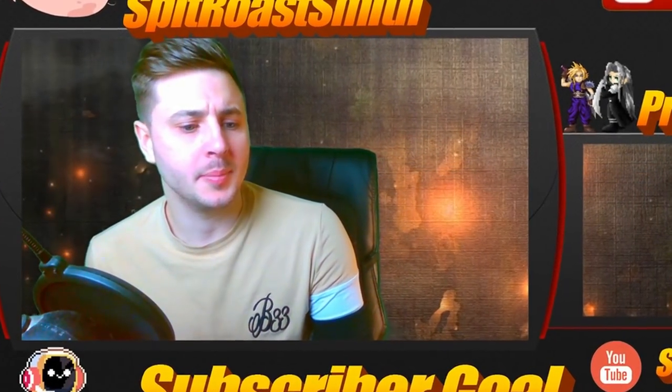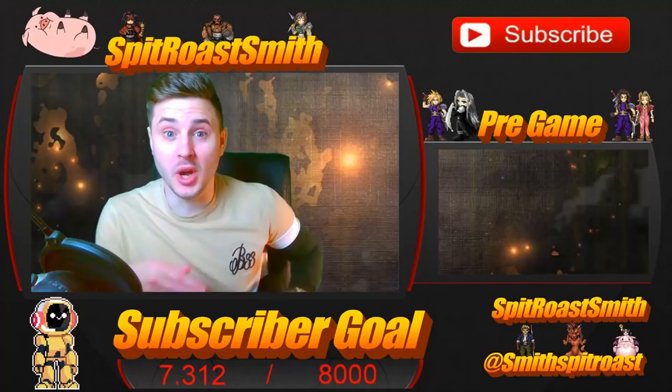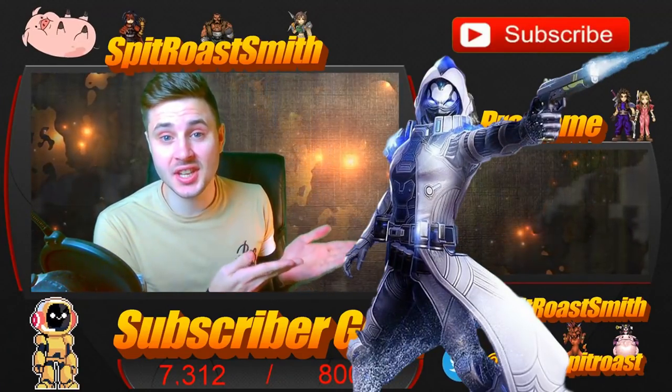It's that time of the week again. Buy some more Creative Destruction skins. Where's my wallet? Let's have a look how much we've got. I'm only joking guys. I'm gonna put some diamonds in the game. I'm gonna try and get the new Silver Assassin skin.